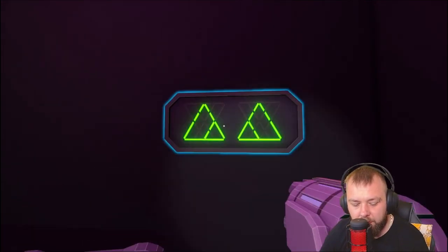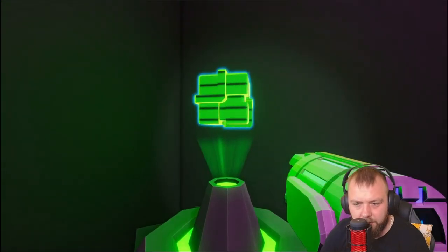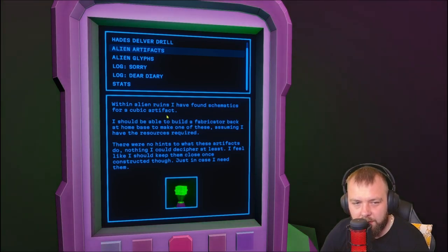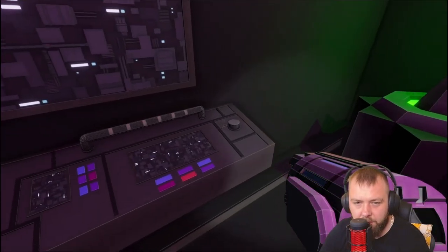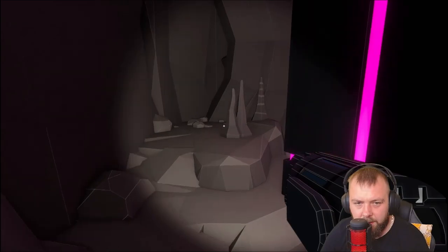So it looks like this is some sort of code — it cycles through and stops at what the code is supposed to be. Very interesting. We've also scanned something else: 'within alien ruins I found schematics for a cubic artifact. I should be able to build a fabricator back at home base to make one, assuming I have the resources required. There are no hints to what these artifacts do — nothing I could decipher. I feel like I should keep them close once constructed, just in case.' So we've got options to craft some artifacts — we'll need to remember that code.